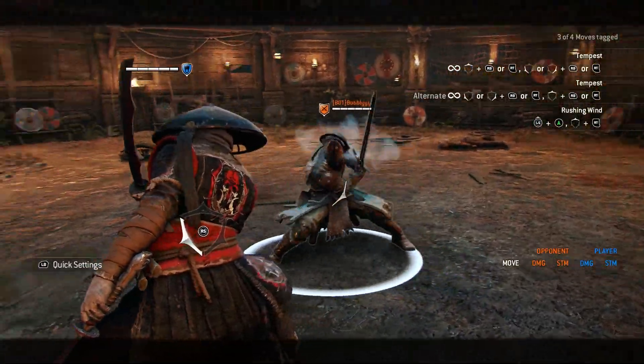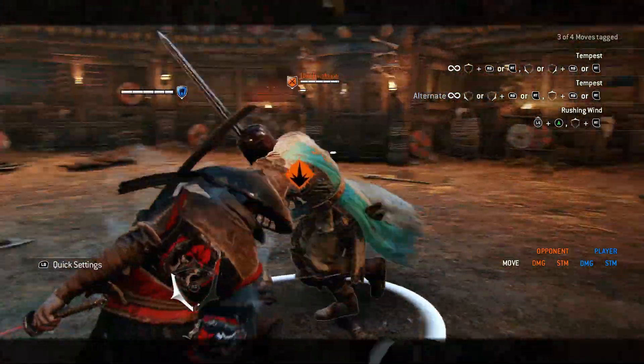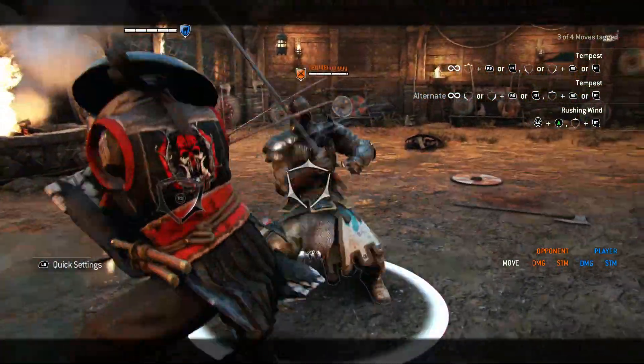Aramusha doesn't have anything that directly counters the Warden's shoulder bash. So the only options you have are to dodge to the side and guard break, or light attack him out of it.